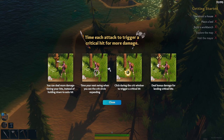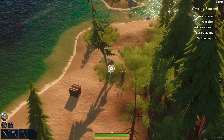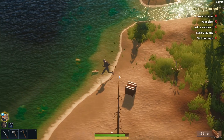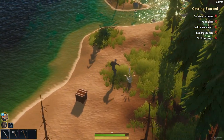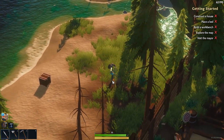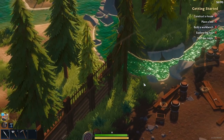All your resources are accessible from your backpack and you equip items by dragging them directly from your backpack to your hotbar. Time each attack to trigger a critical hit for more damage — you can deal more damage timing your hits instead of holding down for an auto-hit. From six goes to eight, not bad — that's our first wood resource.